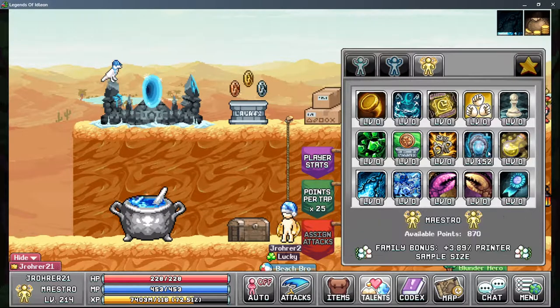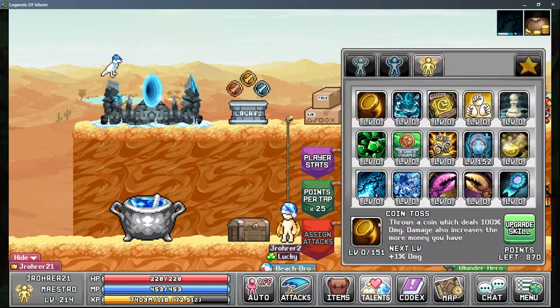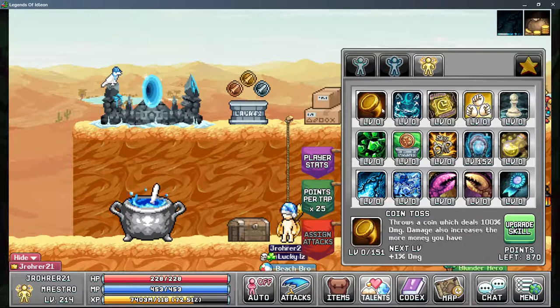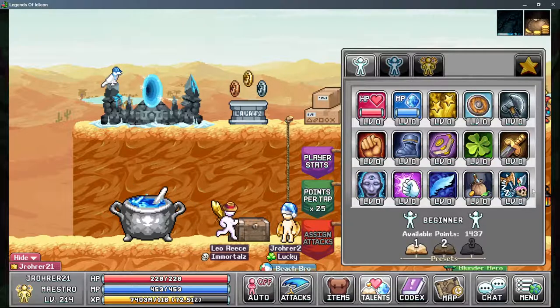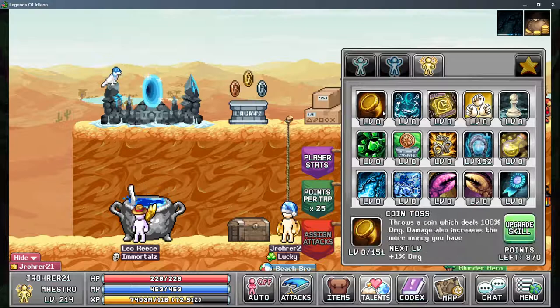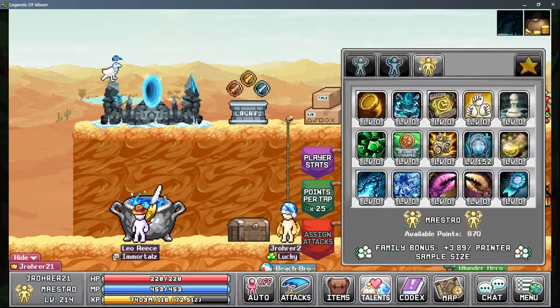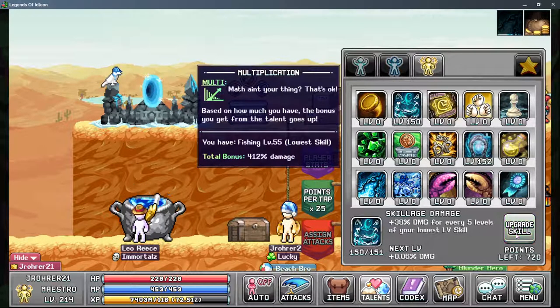For Tab 3, Coin Toss is basically irrelevant for active play, so if you're doing active play you don't really need to put points into Coin Toss unless you're bossing with this Maestro preset. That said, Coin Toss does help for AFK, so if you're running a hybrid active/AFK preset you can put points into it — but I wouldn't recommend it unless you have an overabundance of points.